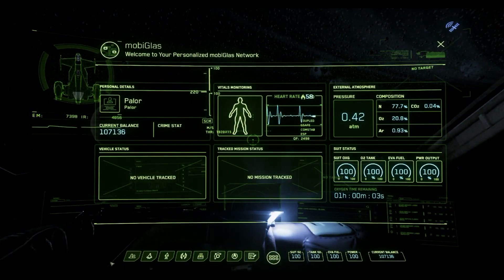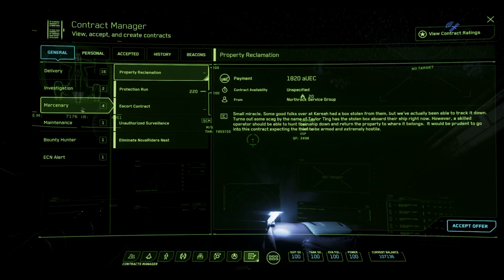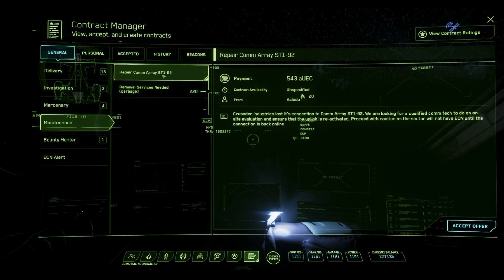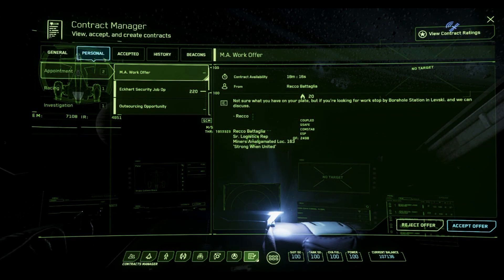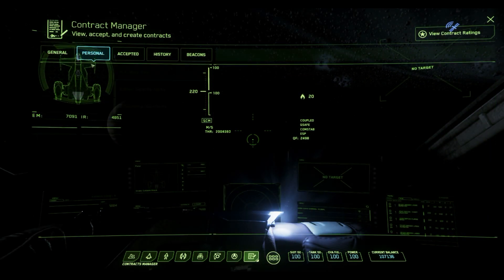If we press F1 here, we open up the contract manager. Right now because we don't have any wanted level, you can see I have a fairly in-depth roster of contracts I could pick up. Once you get to generally two pips, you're going to lose most of these contracts. The single pip is more or less a warning — it doesn't really affect gameplay at all, other than setting you up so that any further infraction will jump you to three or four pips very quickly.